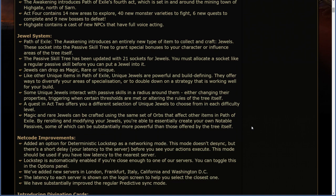Some unique jewels interact with passive skills in a radius around them, either changing their properties, triggering when certain thresholds are met, or altering the rules of the tree itself. A quest in Act 2 offers you a different selection of unique jewels in each difficulty level. Magic and rare jewels can be crafted using the same set of orbs that affect other items in Path of Exile. By rerolling or modifying your jewels, you're able to essentially create your own notable passives, substantially more powerful than those offered by the tree itself.